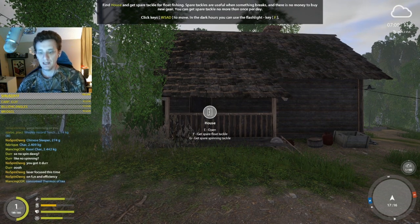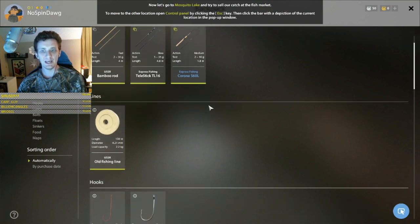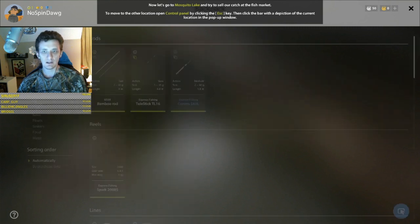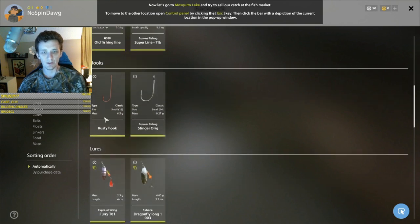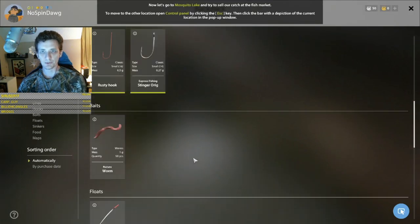If we hit Y we'll get spare float tackle - you can also get spare spin tackle, but you have to choose between the two and you can only do it once a day. Here's our little spinning rod they give you to start. This is how dedicated we are - no spin allowed, boom, we just threw away gear. Lures we don't need them - no spin zone!